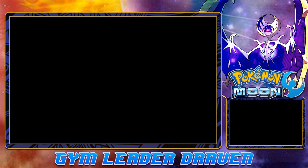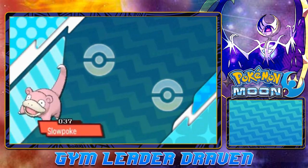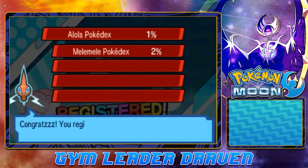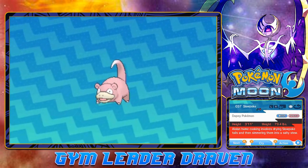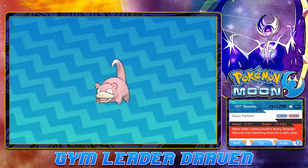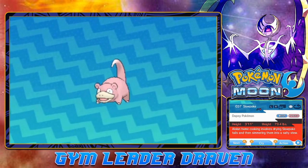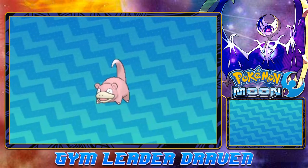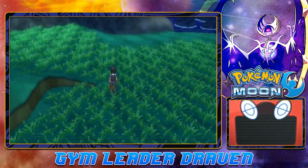Obviously one of them happens to be Alolan Raichu. The other one is going to be Alolan Sandslash - if you guys remember, I've actually had Alolan Sandslash on my team in Pokemon Let's Go Pikachu. Here we have Slowpoke, the Water and Psychic-type Pokemon. Alolan home cooking involves drying Slowpoke tails and simmering them down into a salty stew. That is disgusting - why would you eat Slowpoke tails? Pokemon's weird.